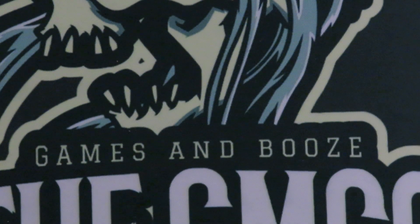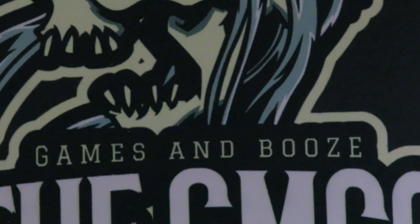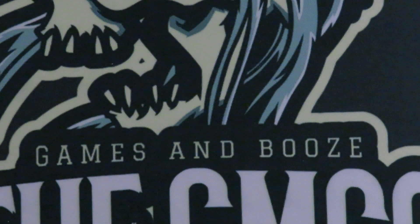Being a budget deck, this land package is pure sex appeal. We got 12 basic Islands, 13 basic Swamps, and 12 basic Mountains. I know I'm lighting the world on fire with this mana base, but it is a budget deck and so that's what we're doing.